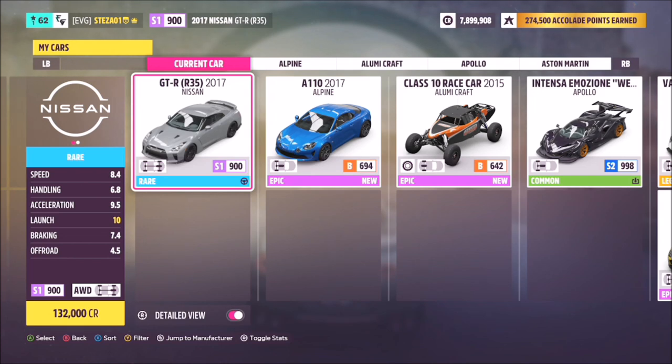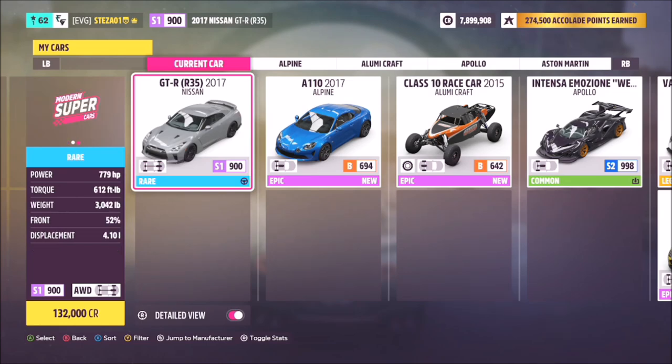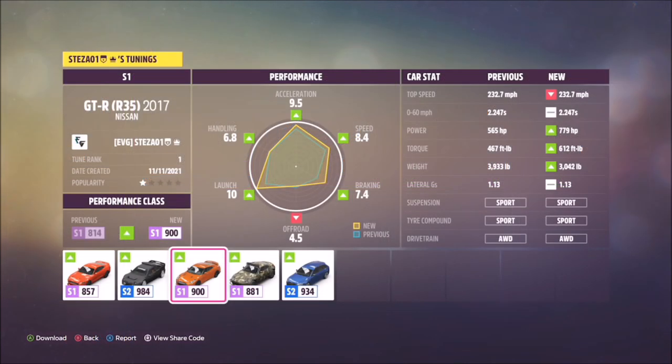This is the car in question — it will set you back 132,000 credits in the auto show. You can of course pick one up in the auction house or win one from a wheel spin. Make sure you pick up the 2017 and not the 2012 black edition one.